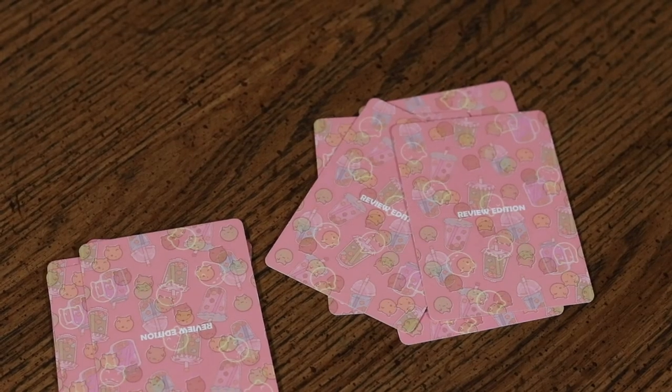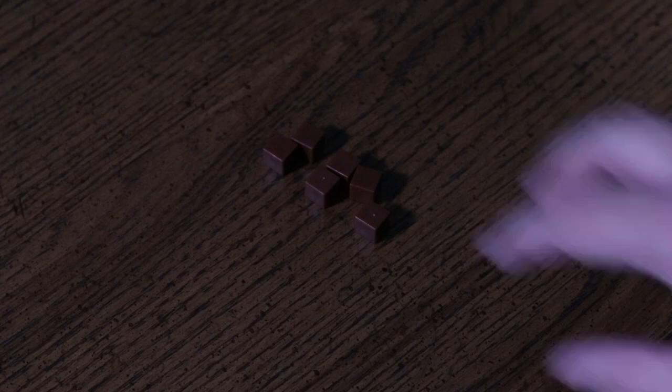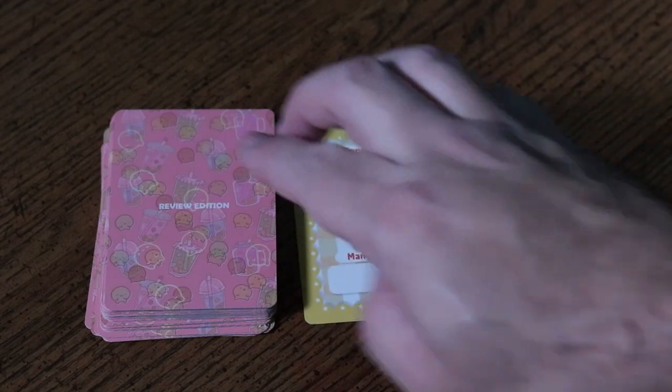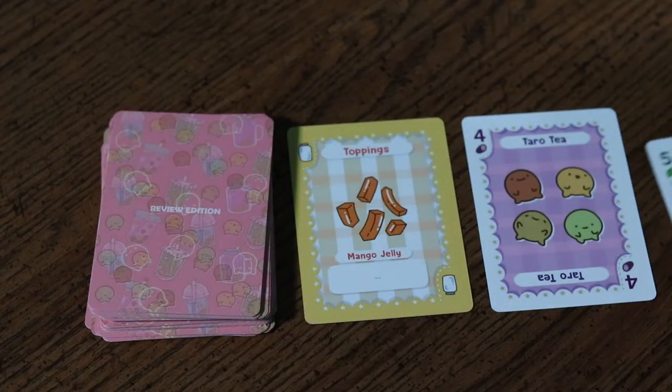The game ends when a player earns at least six scoring tokens at the end of round scoring. When this happens, the player with the most scoring tokens wins. In case of a tie, the player who scored the most points in the last round wins. And if there is still a tie, the players share the victory.